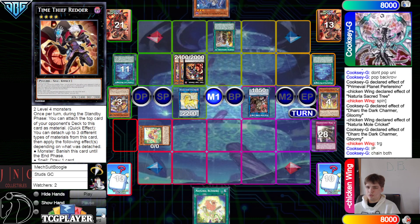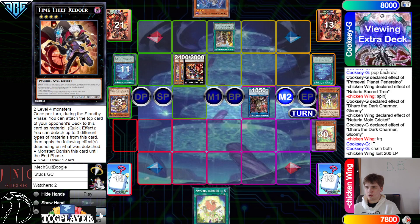Overlay, make Redoer, and then attempt to enter battle phase. They said sure — battle phase, beat over Unicorn, and then beat over Mole Cricket. Main phase two, pass.